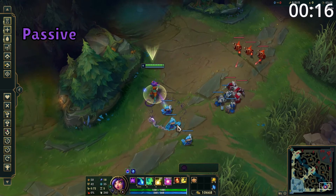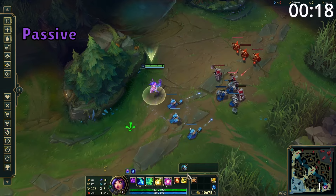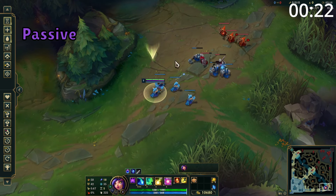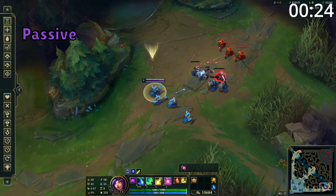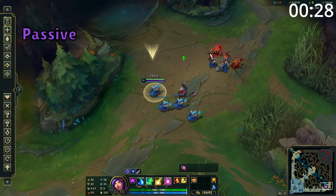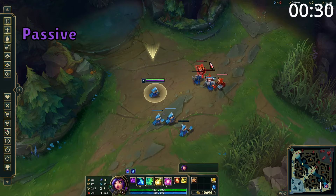Niko's passive is her ability to disguise herself. At any point, she can take on the appearance of an allied champion. In addition, standing by non-epic monsters, minions, traps, wards, pets, and jungle plants puts them in her bag. She can only have one thing in her bag at a time, but at any point she can choose to turn herself into that.